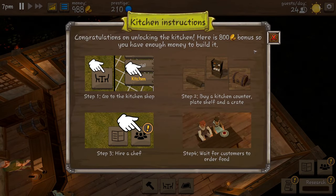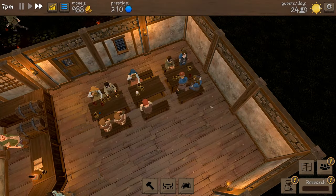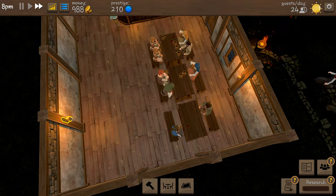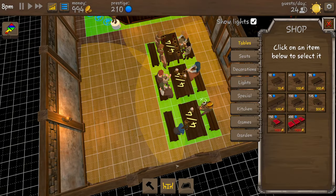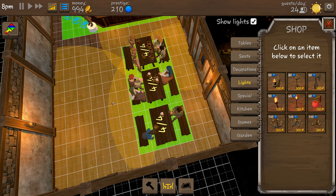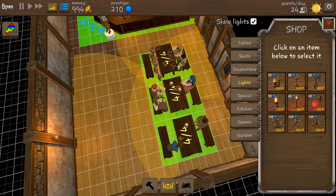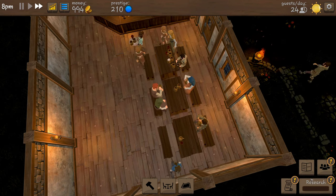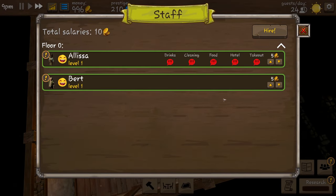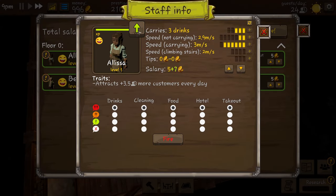Congratulations on unlocking the kitchen - here is an 800 point bonus, so you have enough money to build it! If we click on lights it shows us where is illuminated. Now we need to sort the kitchen out but let's go and finish the research, grab our two reward points. It's telling us now that we need to hire - our people have leveled up!